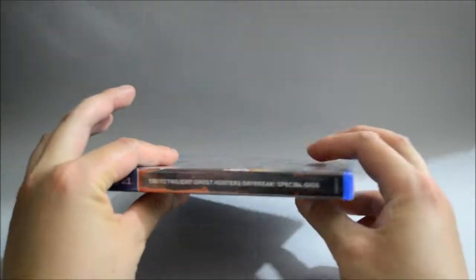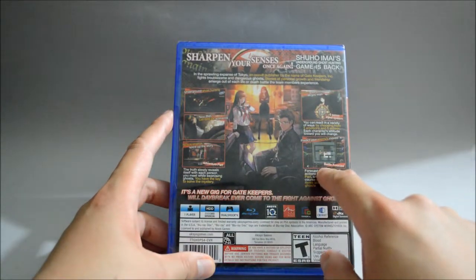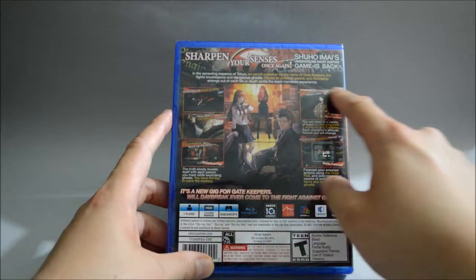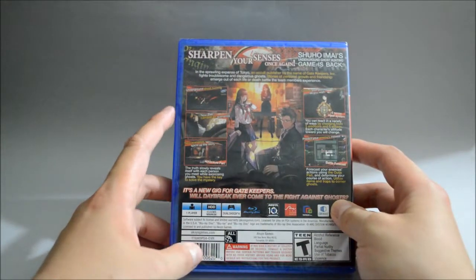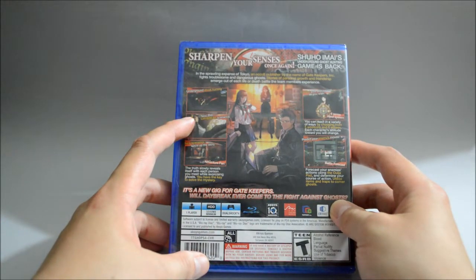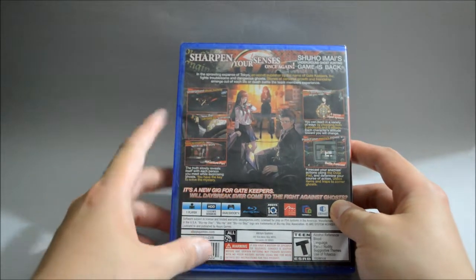So now let's look at the side quickly, and let's look at the back. On the back we see 5 gameplay pictures, and they say 'sharpen your senses once again.' Here we see a little bit of the game summary, and above each gameplay picture they talk about some game features, like underground ghost hunting and now with Daybreak scenarios — new scenarios that spice up the story.